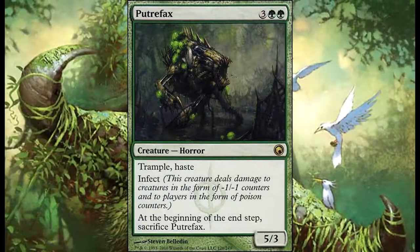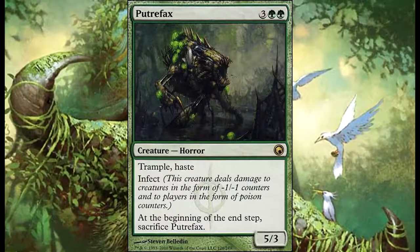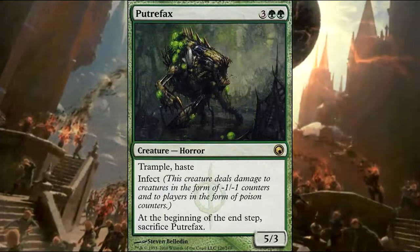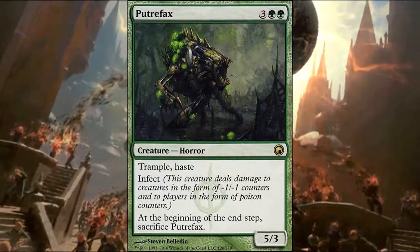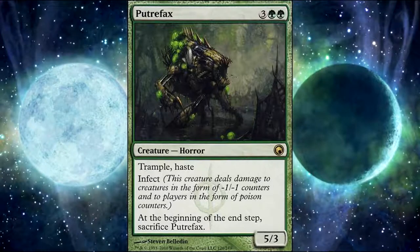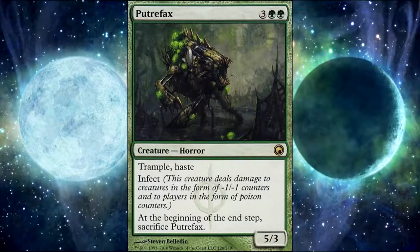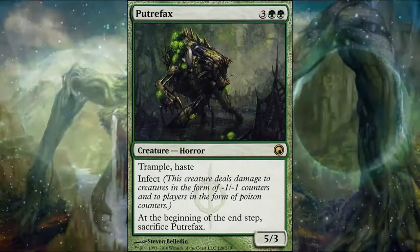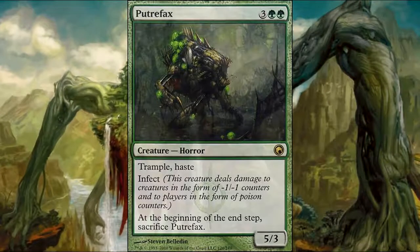Putrefax — three colorless and two green horror with trample, haste, and infect, five-three. At the beginning of the end step, sacrifice it. This is probably the card that has single-handedly killed the most players in this deck. The trample and haste are huge — you swing wildly because it's going to die anyway. This deck has some recursion in black and green so you can bring it back and attack again. With pump spells it's amazing, especially since it already has trample — plus-seven-plus-seven or double strike equipment will usually kill someone.